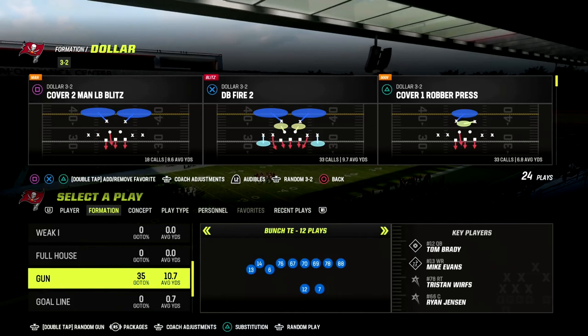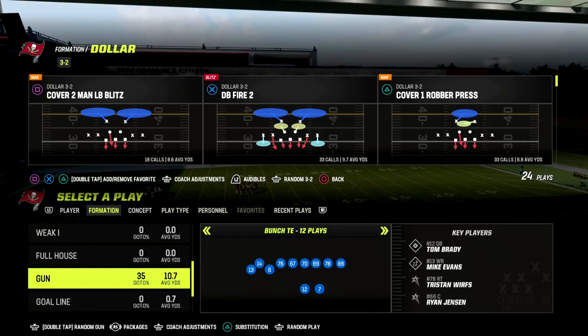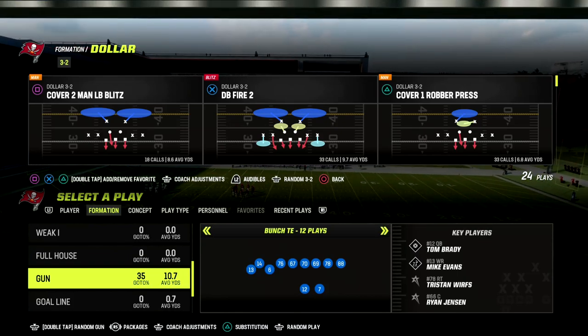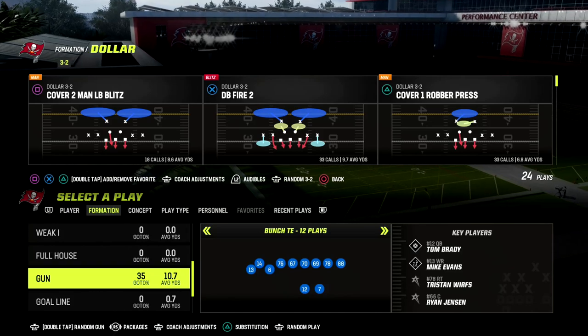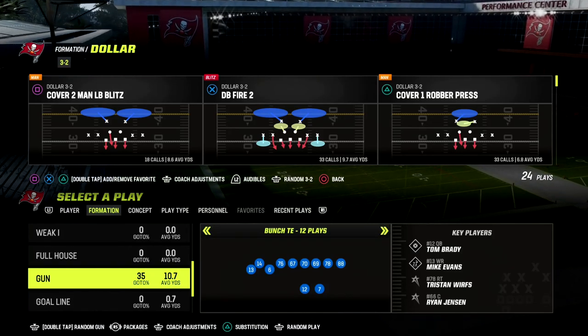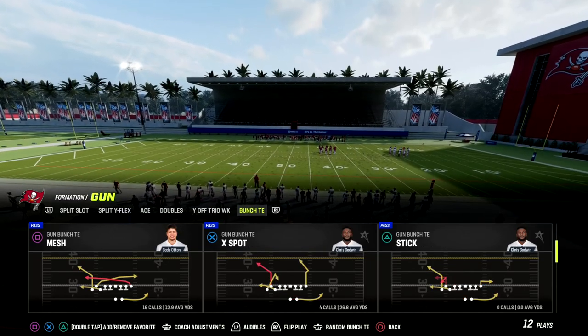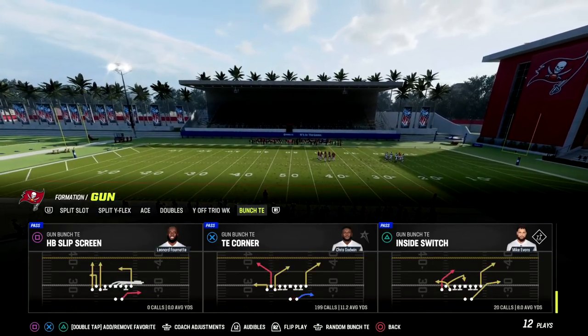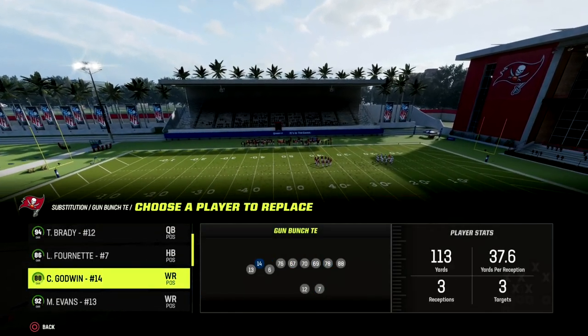In today's video we're going to look at the best man beating route — one of the best man beating money plays in this game. There's literally no setup required, you don't have to make any adjustments whatsoever. The play is Tight End Corner, found in the run heavy playbook.